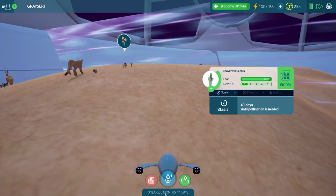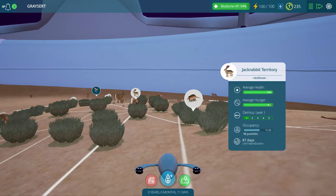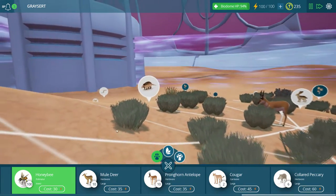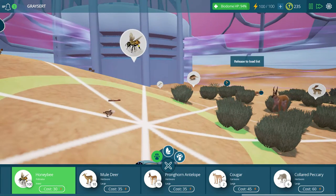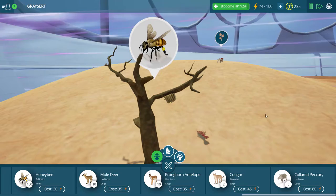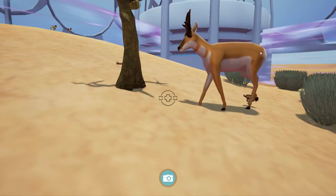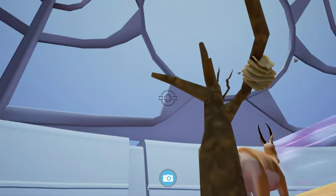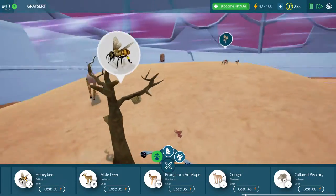I'm curious how our jackrabbit population is doing - they're down by about half, so there is plenty of stuff to eat these guys. Let's go ahead and put down some honeybees. They get their own tree! Oh, let's watch as they come out of their little hive - yeah, that's cool. We can control the actual camera by right-clicking and then dragging around the screen. All right, so now we've got some honeybees down.